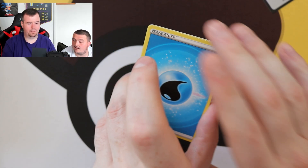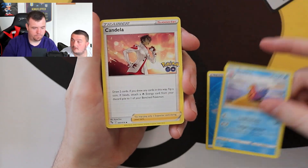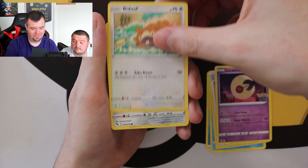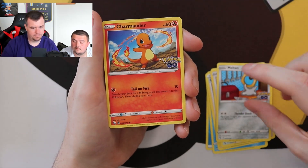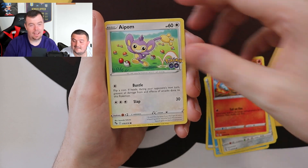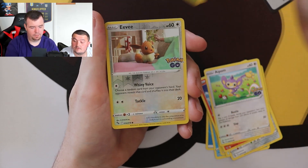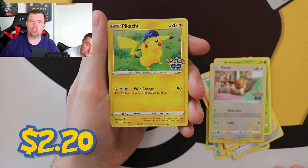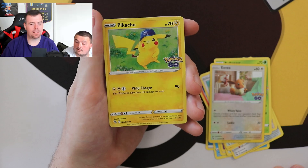Pack four — Slowbro, Candela, Lunatone, Bidoof, Meltan, Charmander, Bulbasaur. Eevee reverse holo. And the rare is a Pikachu — Pikachu with the hat on. There's your QR code for that one.